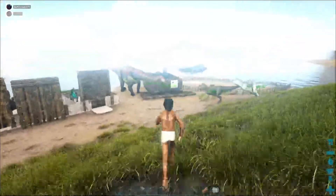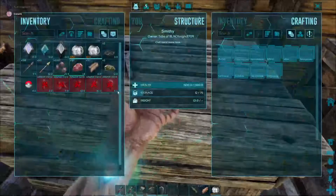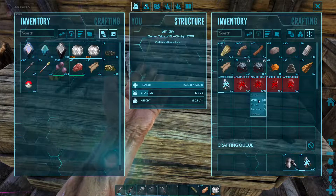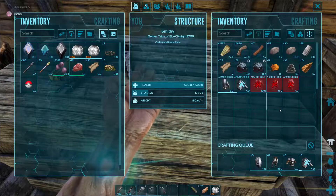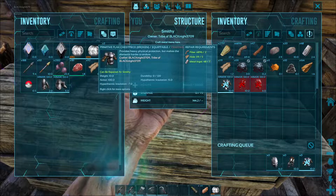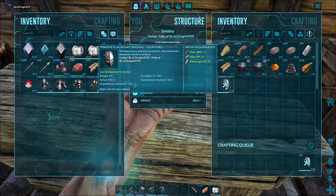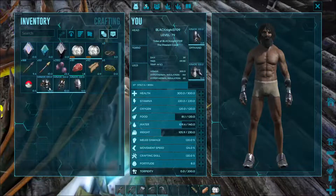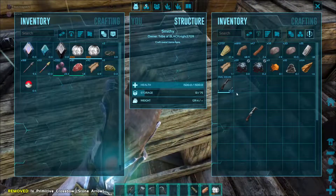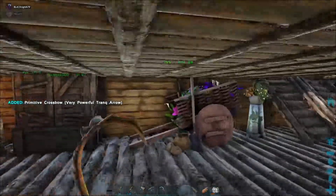I'll fix my armor and then we'll go from there. You're slightly out of range — I'm sorry. Are you in the house right now? Yes. Okay, I can stand right here watching. My armor finally! I have full durability on my armor. Man, I thought taming a giga was gonna be hard — I might stream me trying to tame a giga. My armor's back. I need the crossbows to be fixed too.